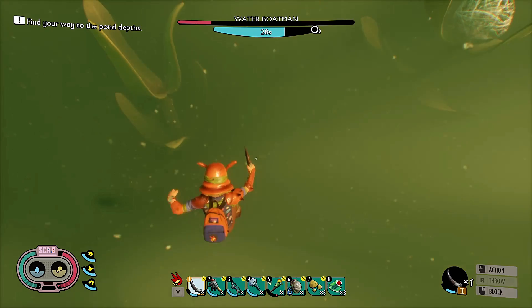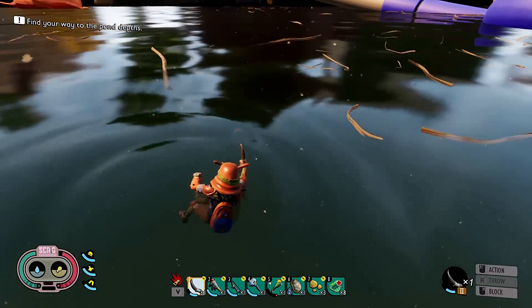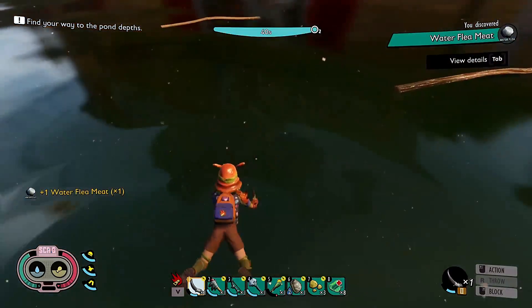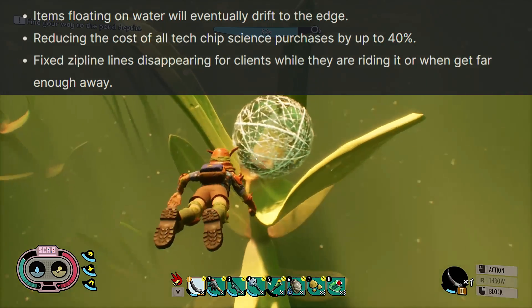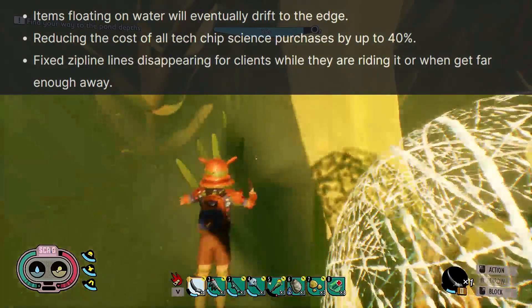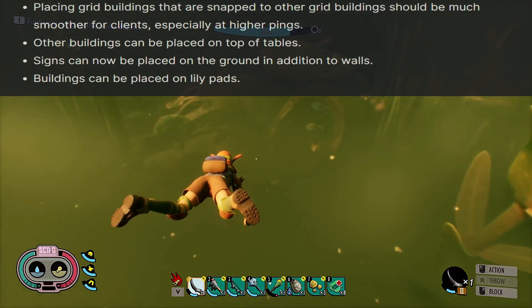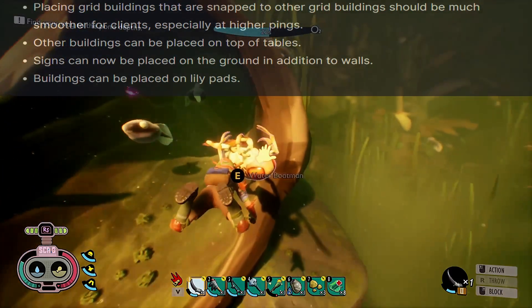Moving on to some interface changes: HUD marker icons now fade out a bit as they approach the edge of the screen to reduce noise when there are lots of trail markers built. They increased the number of key item slots shown in the data screen so if more than 30 are collected you can view them all. They added an unset respawn point to the rest/respawn point screen. Moving on to world changes: items floating on water will now eventually drift to the edge. They've reduced the cost of all tech chip science purchases by up to 40% — of course that came in after I spent 10,000 science points on the zip lines. They fixed zip line lines disappearing for clients while riding or when getting far away. Some building changes: placing grid buildings snapped to other grid buildings should be much smoother for clients especially at higher pings. Other buildings can now be placed on top of tables. Signs can now be placed on the ground in addition to walls, and buildings can be placed on top of lily pads.